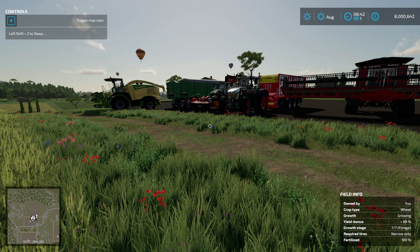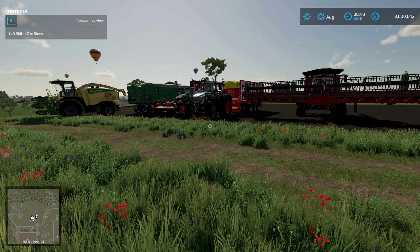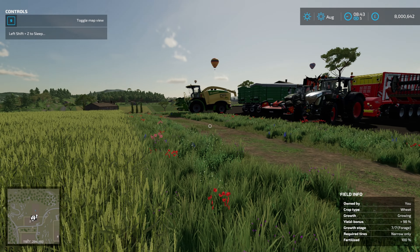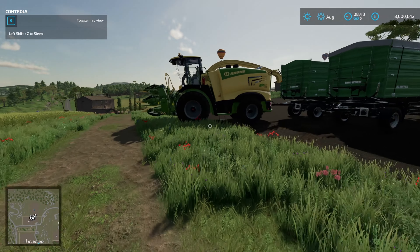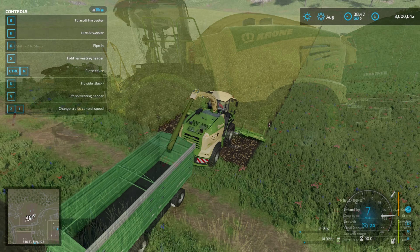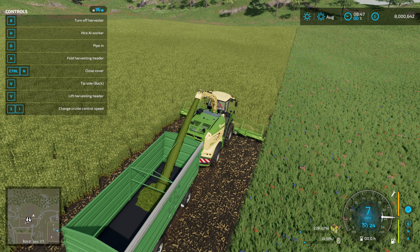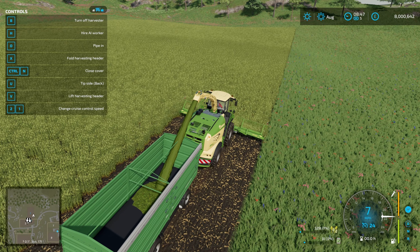Welcome back to another Maize Plus video. Today we're going to have a look at whole crop silage and how much you get for the various different options. We're going to chop it with a forage harvester, mow it using the green mowing script from Loki, and then progress it forward and harvest it to see how much we would get from that as well.